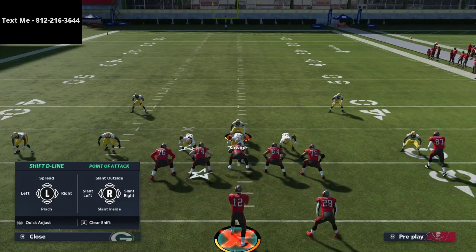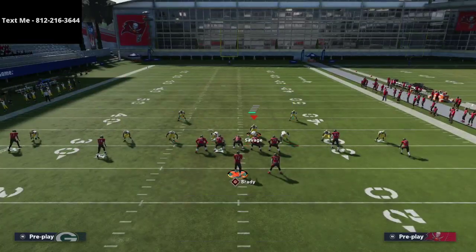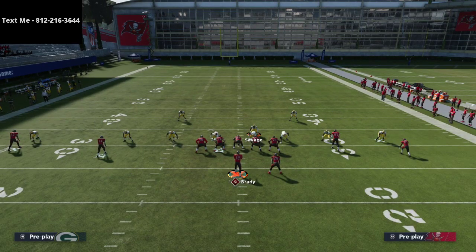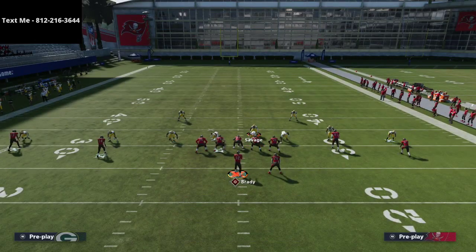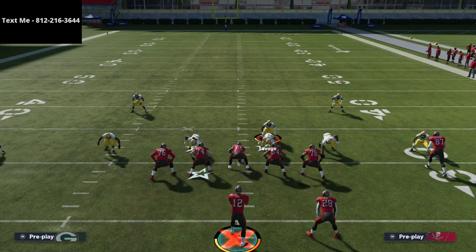When you press coverage you'll have fairly good alignment. I like to shift my defensive line to the side of the running back to create a four down lineman look, then crash my line out. Against a spread look, I man up the defensive end on the right onto the running back, shade coverage outside and down, then take the last blitzer and drop him into a curl flat zone at about 20 to 25 yards.